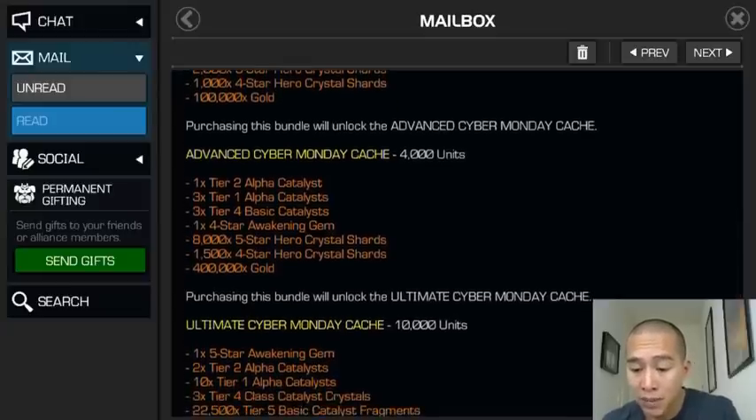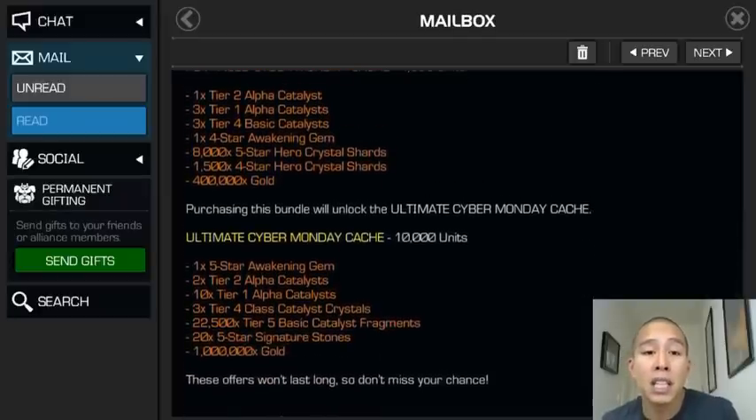After that, there's the Advanced Cyber Monday Cash with other goodies, and then the big one - the Ultimate Cyber Monday Cash. That gets you a five-star awakening gem, two tier two alpha catalysts, ten tier one alphas, and three tier four class catalyst crystals.